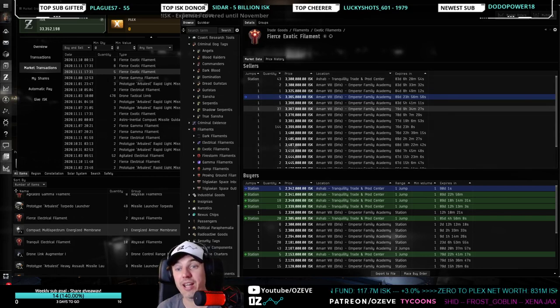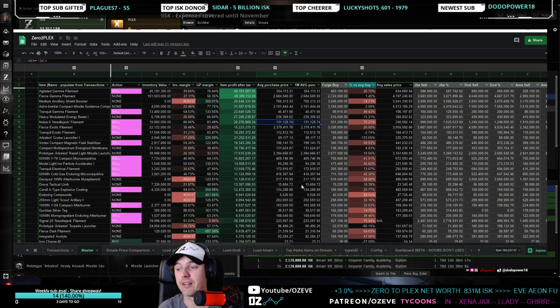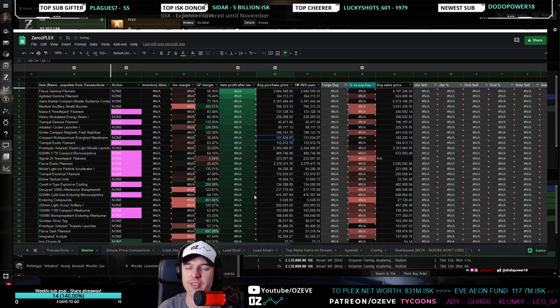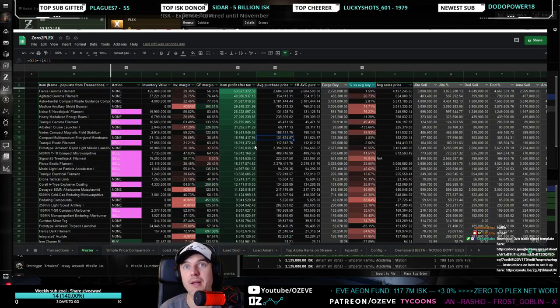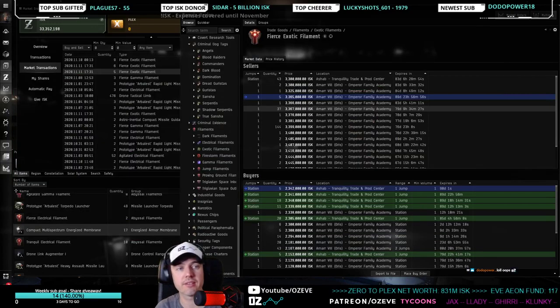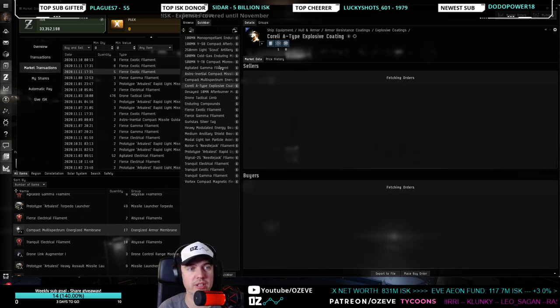Method number two: use the trade sheet in the background. If you're wondering — this sheet is mine but you can use it; there's a link to download it and a video on how to set it up. The sheet shows the top most profitable items. Copy these over and replace your quickbar in-game with these items, then click through them to see which have good margins and good volumes.